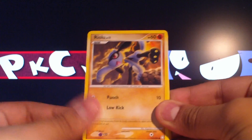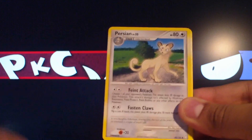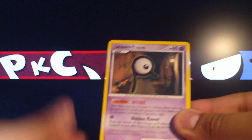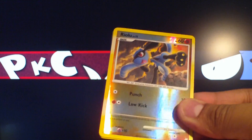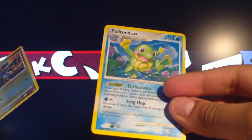So — Yanma, Riolu, Bonsly, Beldum, Swinub, Persian, Luxio, an Unknown R, and a Riolu reverse. My rare is a Holo Politoed. It's funny because I've just started to trade with somebody else and they took my last one, and I've got another one now.